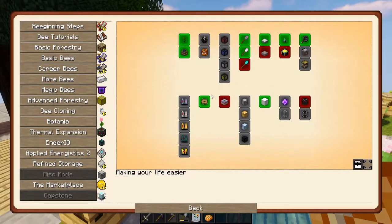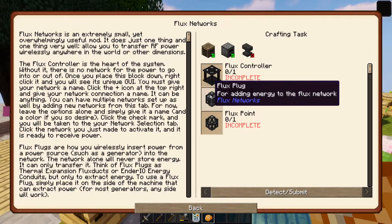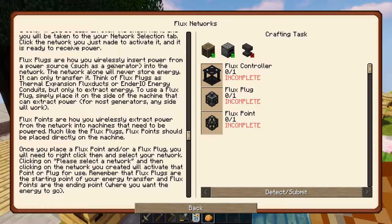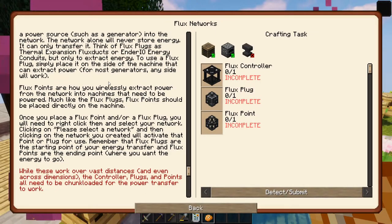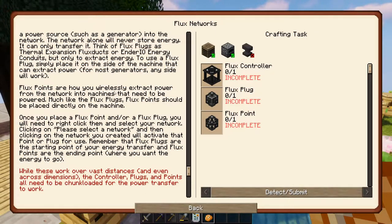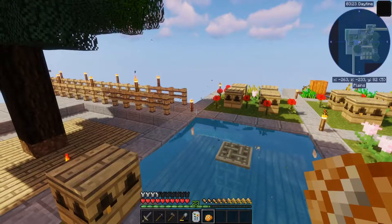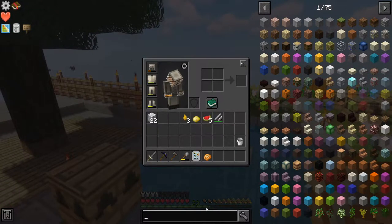End cake's out of reach for now. Flux Networks — it is technically available. It allows you to transfer RF power wirelessly in the world to other dimensions. Need a controller as the heart. Plugs let you insert power from a power source into the network. Points pull power from the network into machines or whatever you put it on. Then you have to make sure to assign the plugs and points. Everything needs to be chunk loaded for it to work. Plugs are one of the very few blocks that allow transferring power from an energy bee without needing some sort of storage first.